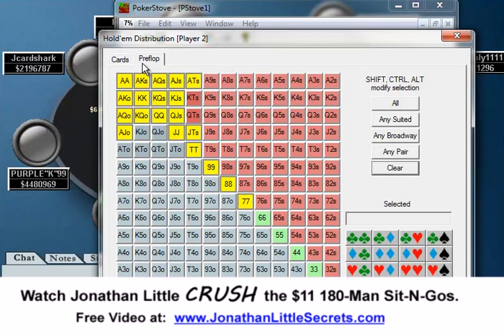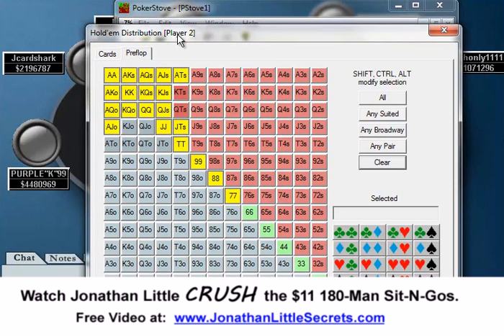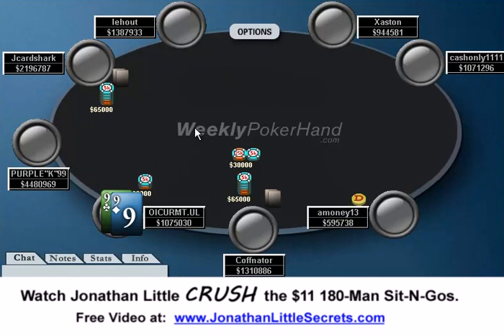So in this spot you really need to know about your opponent's range and what they're doing. If J Card Shark is tight, I definitely recommend calling with pretty much your whole range besides very premium hands like Aces, Kings, and Queens that you can be happy going all-in with. What would I suggest this player does? I think he should probably call here against the vast majority of players. Against players opening a lot of hands, he should tend to shove. But in general, calling here is going to be good.